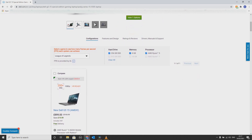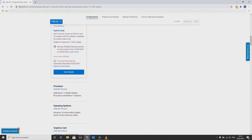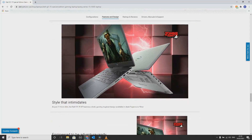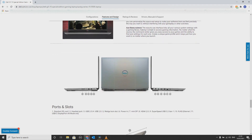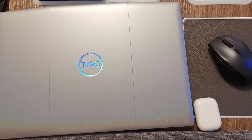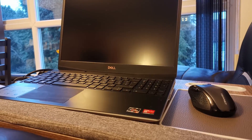For the test platform we will be using the Dell G5 15 Special Edition 5505 gaming laptop — an all-AMD configuration with an AMD Ryzen 5 4600H processor paired with an AMD Radeon RX 5600M graphics card. The memory modules will all be running in dual channel at 3200MHz.